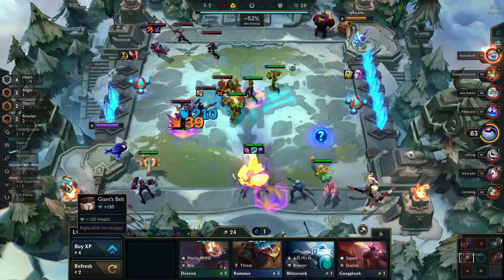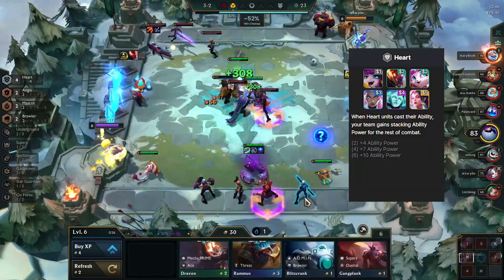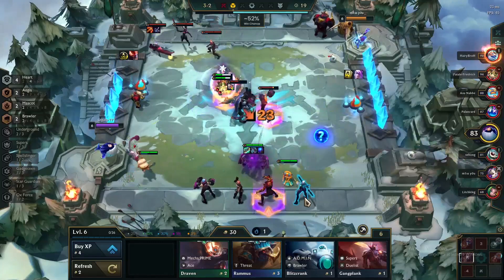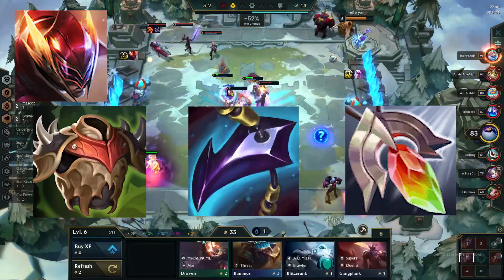The strategy is that Lee is insanely tanky and with 4 hard units we are scaling up AP every time one of the 4 hard units is casting. On Lee we want tank items like Bramblevest, Dragon's Claw, or Redemption.